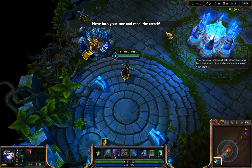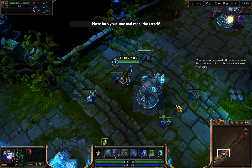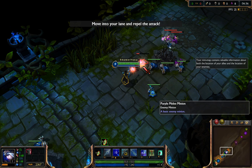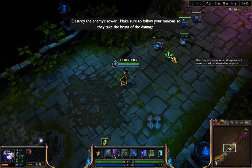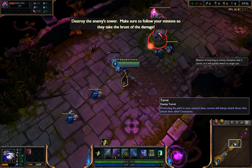The time has come for you to take up arms. Go into the lane and meet the enemy head on. Stay behind your minions — it's better for them to take the brunt of an assault than you. You've turned the tide of battle to your favor. Press forward to bring the fight to the enemy. Remember to use your minions to your advantage.